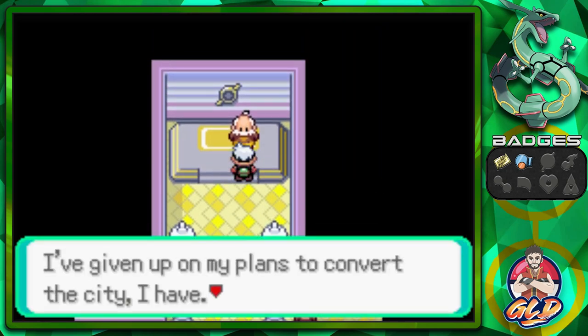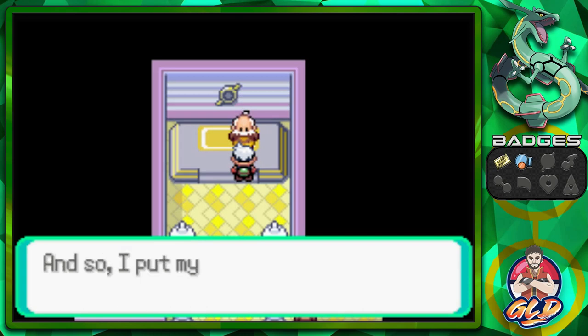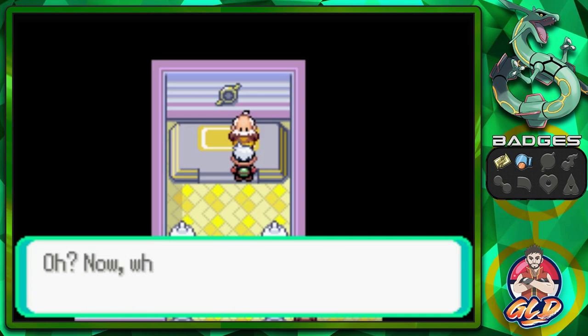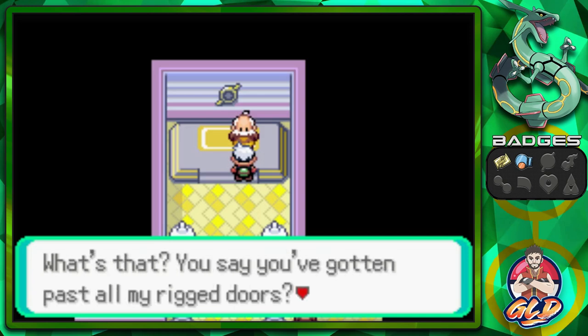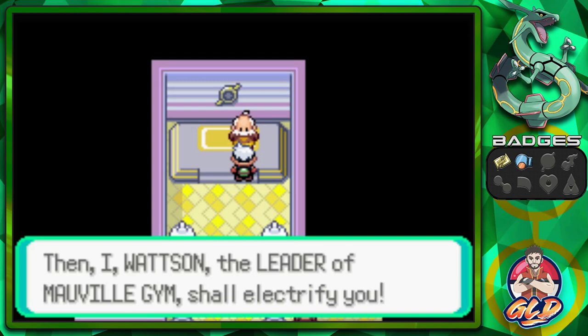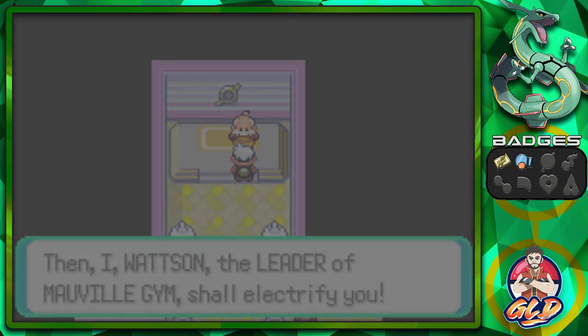Watson says: 'I've given up on my plans to convert the city and put all my time into making door traps in my gym. What are you doing here? You've gotten past all my rigged doors? That is amusing. Then I, Watson, the leader of the Mauville Gym, shall electrify you!'